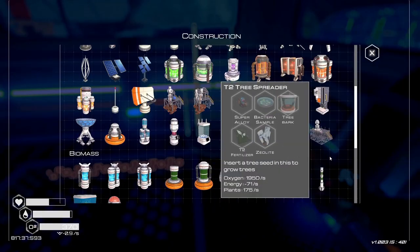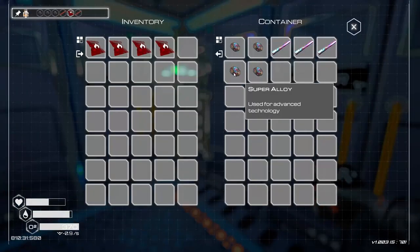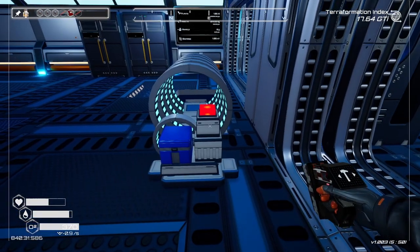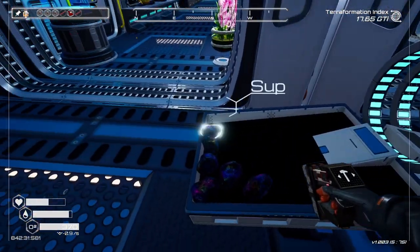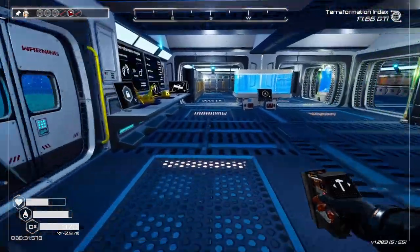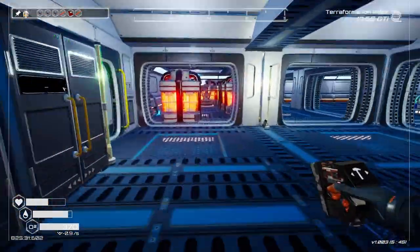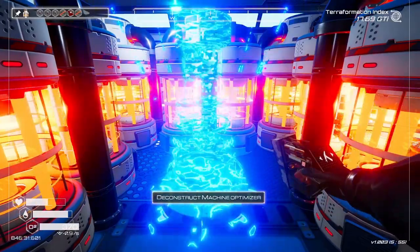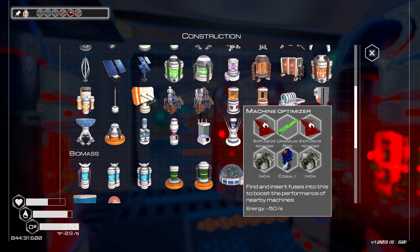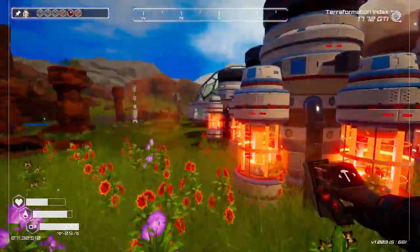Don't know what to do with the other tree seeds — whatever, it doesn't matter. Maybe we should make tier one spreaders and put them inside. We got three of this — perfect. Let's see about our stats in here. We are one kiloton plants, kilotons. The insects are going up — yeah, it looks like it's barely crawling but we're putting up a bunch. I don't know if we're gonna need that 150 ppm — we're still far away from that.